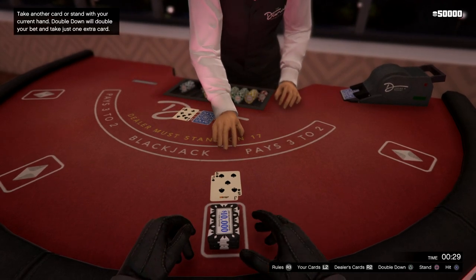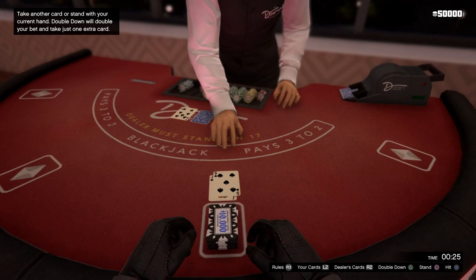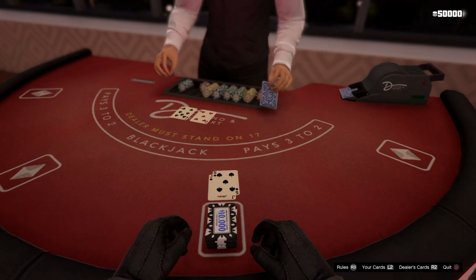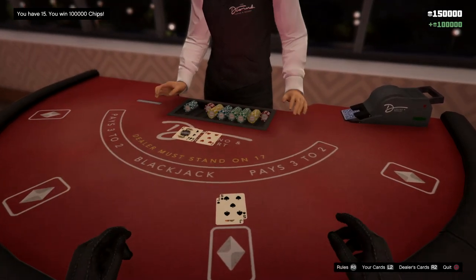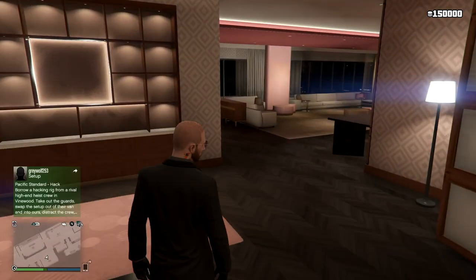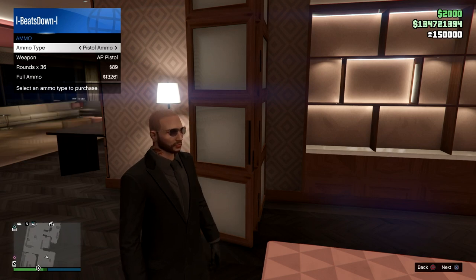Getting a 15 is a tricky one, especially if the dealer has a 7. Statistically you should hit another card, but in this case I decided to stand. The dealer went bust and we win another $50,000. I'm going to quit the table, come back out, go back into the inventory, buy some ammo, and then go sit back down.